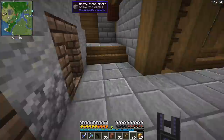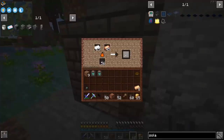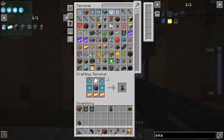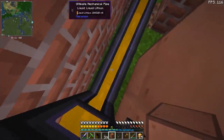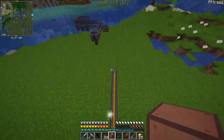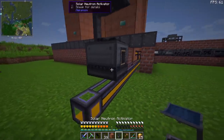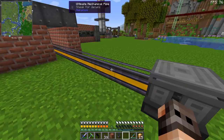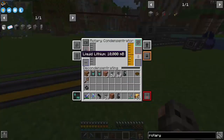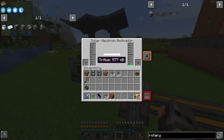Getting bronze is not that difficult. We have four over here and four more over here, so we're good. And here are the solar neutron activators. There is a part which has me confused a little bit, because lithium is a fluid — so did we need a rotary condensing centrifuge, or do you just do it? Yeah, we need a rotary condensing centrifuge. So we take liquid lithium, convert it into a gas using a rotary condensing centrifuge, the gas version of lithium goes inside the solar neutron activator, and we just get tritium.